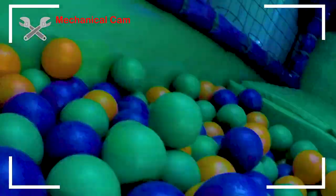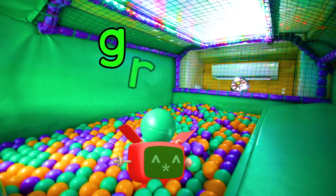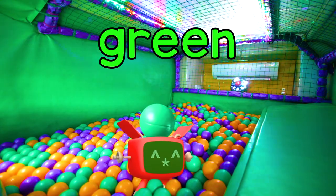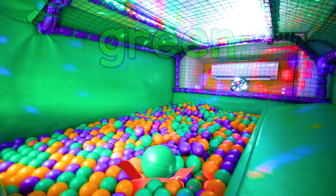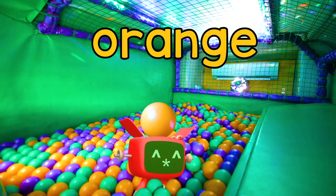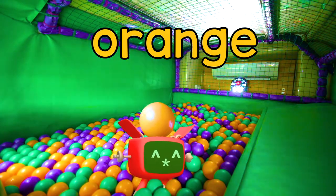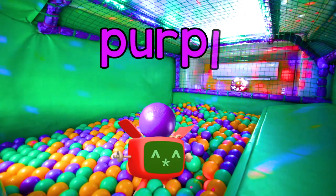When you come down the green slide, you land in a colourful ball pool. Look, Red Mechanical is holding a green ball. This is an orange ball. And here's a purple ball.